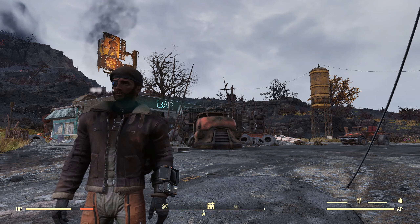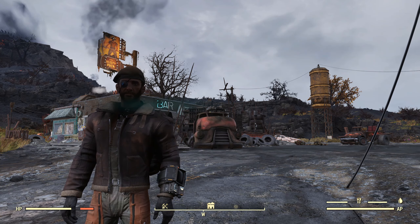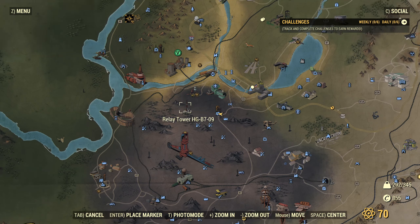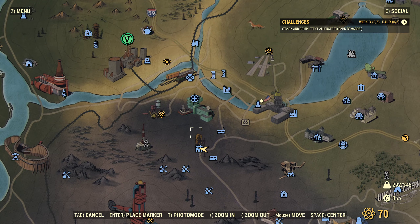Hello, I'm the Resolution Cartographer, and this is the 63rd video of my Fallout 76 Surveillance series, covering the Rusty Pick, right here, right at the edge of the Ash Heap in the forest just south of Charleston.